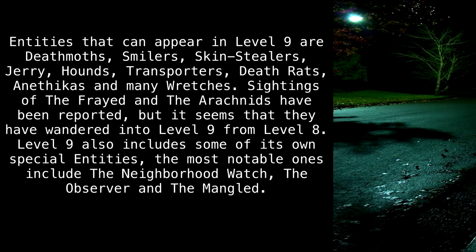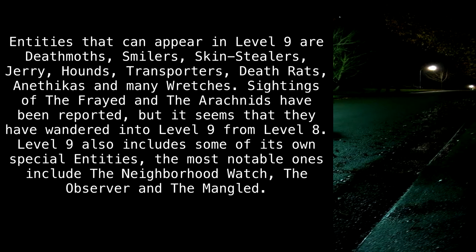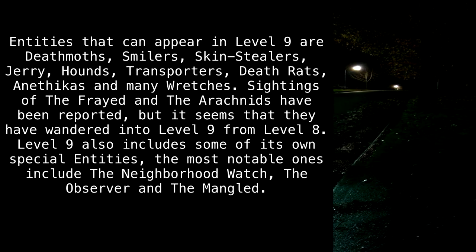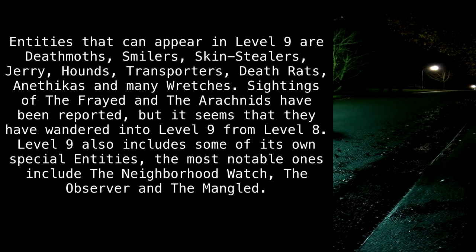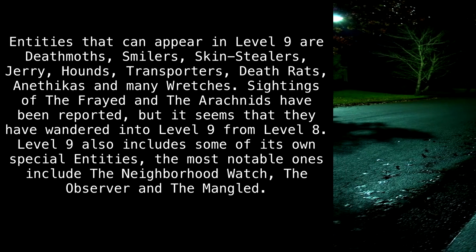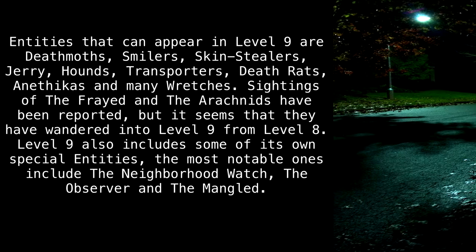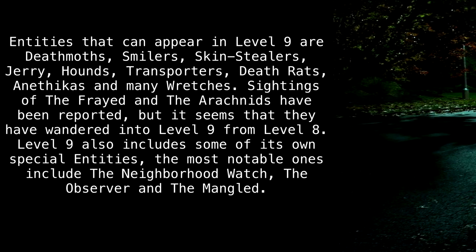Entities that can appear in Level 9 are death moths, smilers, skin stealers, jerry, hounds, transporters, death rats, anethikas, and many wretches. Sightings of the frayed and the arachnids have been reported, but it seems that they have wandered into Level 9 from Level 8. Level 9 also includes some of its own special entities. The most notable ones include the Neighborhood Watch, the Observer, and the Mangled.